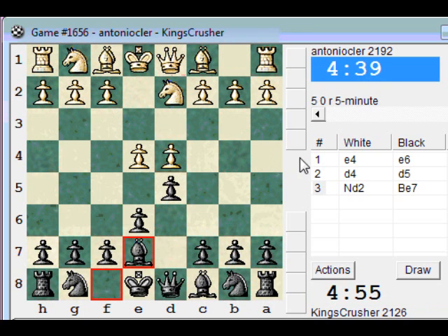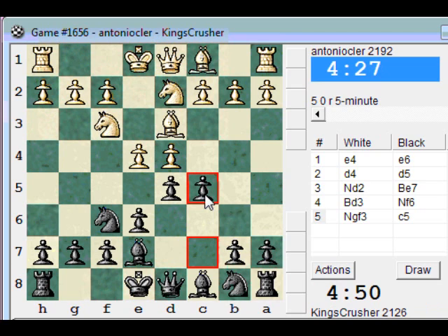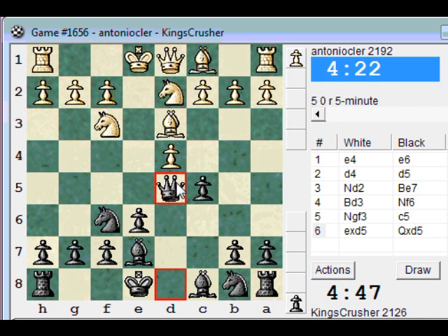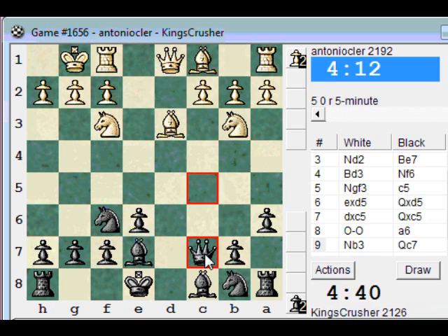Let's play this. Morozevich's move has been played a lot, so Qc5. Let me play Qd5. Just try and keep a solid structure, hope for the best. So Nc6, B5, Bb7.